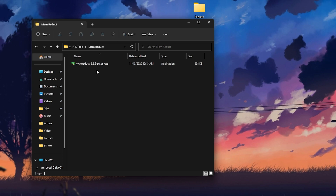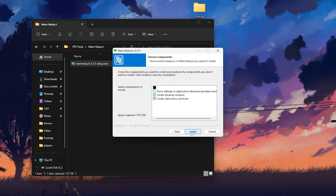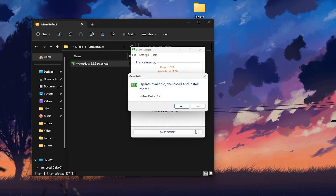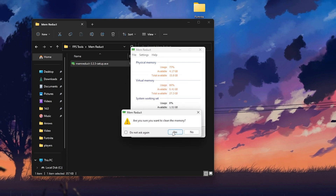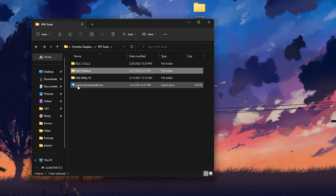Now go to Meme Reduct — it will help clean all your RAM junk usage. Click Next, agree to the terms, click Next, and install the software. Click Next again and run the software on your PC. Whenever you're about to run Fortnite, or every 30 minutes while gaming, clean your RAM using this tool for better performance. Once you refresh or clean your memory, you'll see a significant increase in free RAM. Meme Reduct will keep running in the background whenever you turn on your PC.